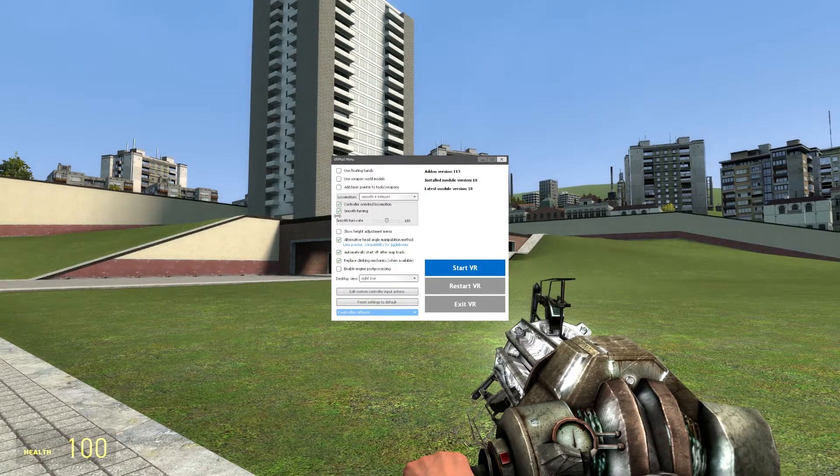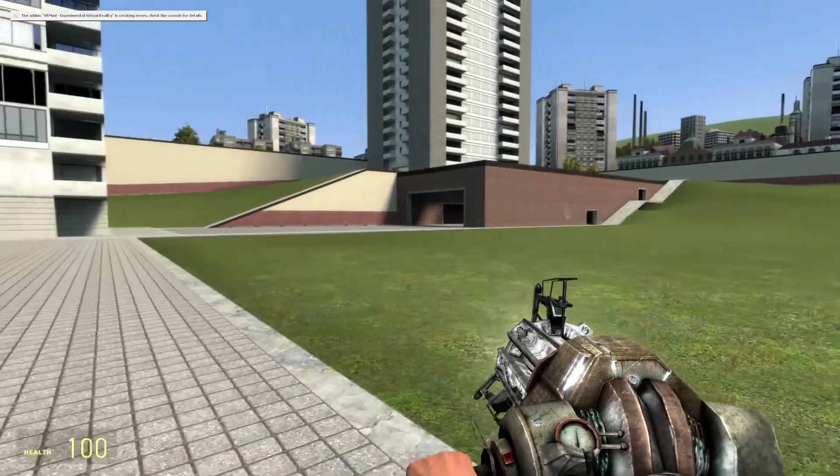Smooth turning is available if you don't want the jerky turning. There's also an alternate head angle manipulation method — I'm not entirely sure what that does but I've left it enabled. Automatically start VR after map loads is really good for the Half-Life campaign, because it will load new sections of the map automatically so you can just stay in your VR headset and let it load. There's also a setting that replaces climbing mechanics — so if you go up a ladder you can use your hands to climb it. I really like that mechanic so I have it on. Then just hit start.